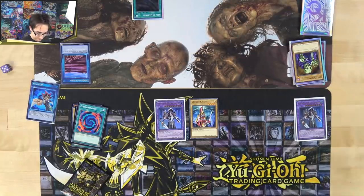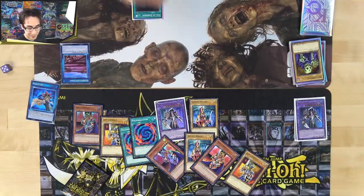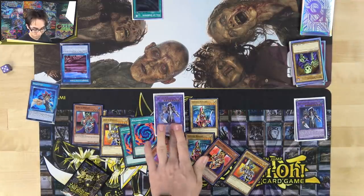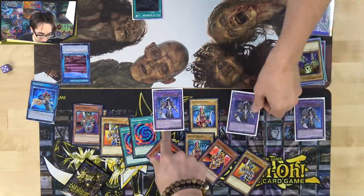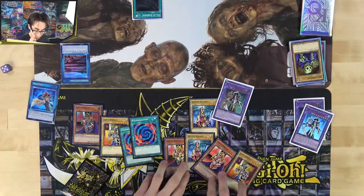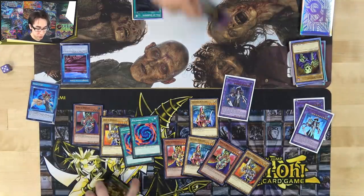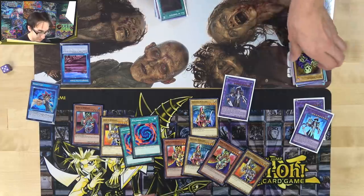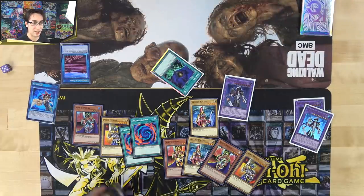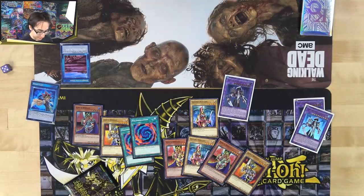Alex takes the match. Mitch draws for his last turn — nothing but Polys, Kings, Jacks, and Queens the whole game. That was the game for Arcana Knight Joker. Mitch had two Jokers ready to go, willing to let the first one die just to summon another. The card is a lot of fun. Alex countered the Ririoku with Joker's effect — that was the key play of game three.